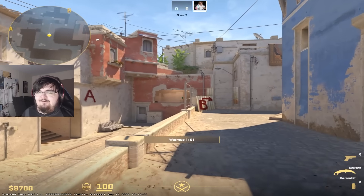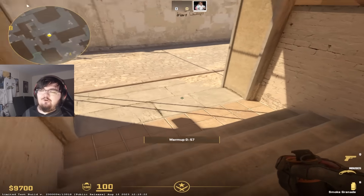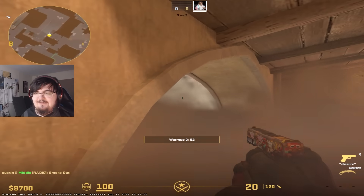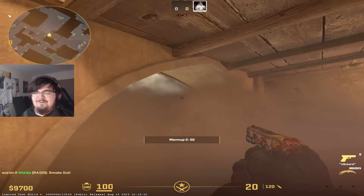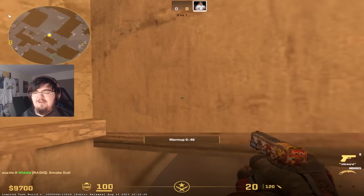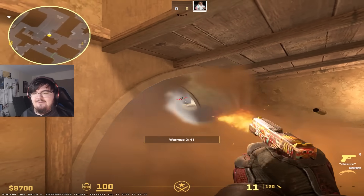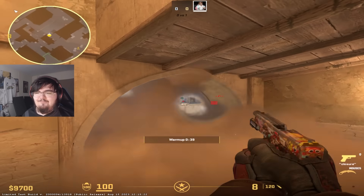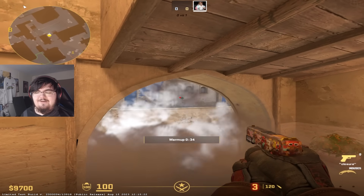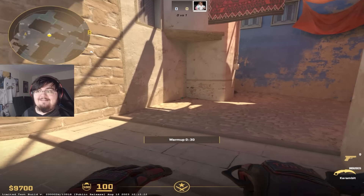There weren't really any changes to Mirage, but there was one change because of the smoke update. Whenever we smoke bottom connector for the one-way to top mid, we are able to see nothing — or at least just enough to make you think you should be able to see something, but you actually can't see anything at all. I think that's probably the way Valve intended it. You can obviously still shoot through, and I feel like now when I shoot the edges of smokes, I can see a lot more.